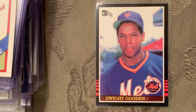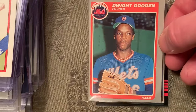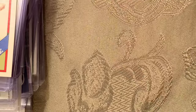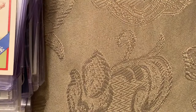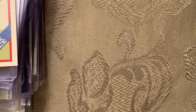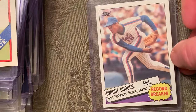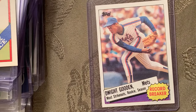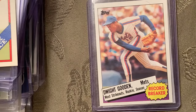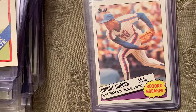At number 90 is the 1985 Donruss Dwight Gooden rookie card number 190. I had to throw in his Fleer too. Topps didn't come out with a real card of his own in '85 — it came out in '86 — but they did have his Most Strikeouts card, and they might have had a traded version. I know they had the traded for Strawberry in '83.